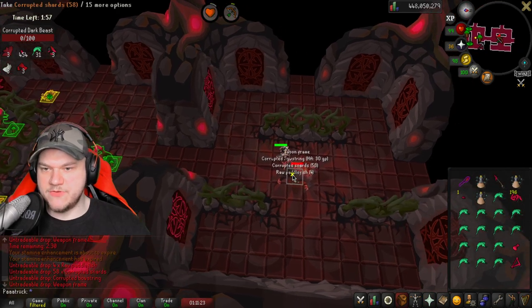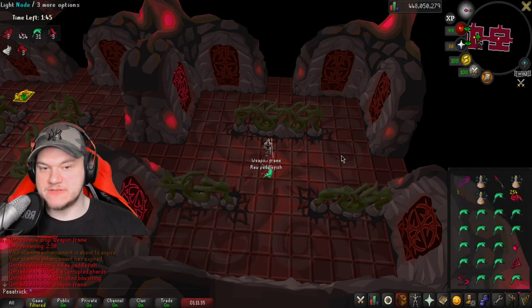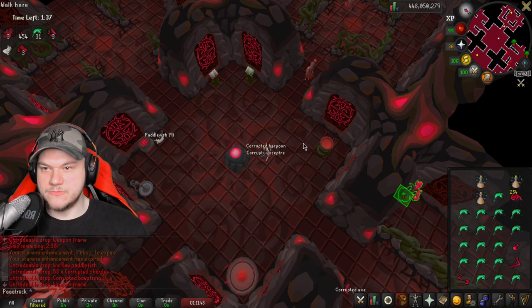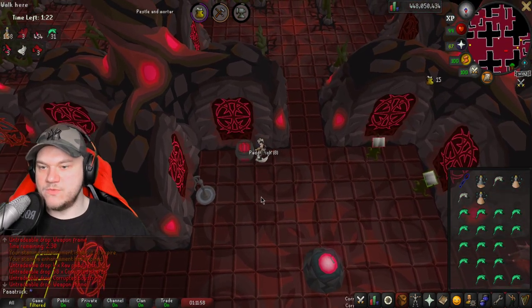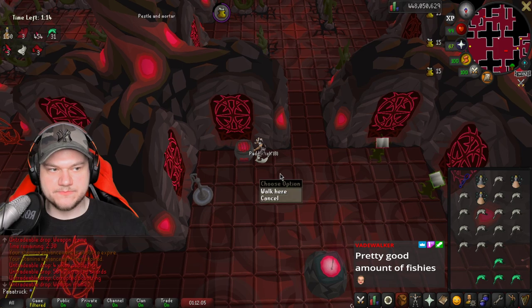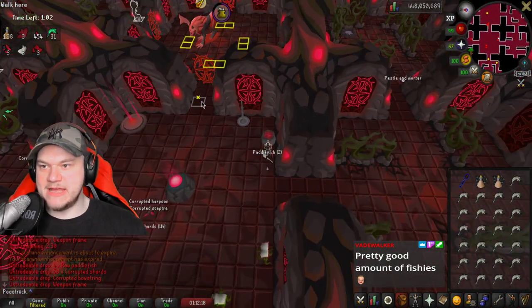Now time for the boss prep. Make sure to get the weapon frame if you don't have the proper weapon type, because you need two weapon frames. We got everything, go back, drop the corrupted scepter, drop the harpoon, then go ahead and make the perfected bow and the perfected staff. After that you can drop all your crystal shards — you don't need them anymore. Then cook the fish you got, grab all the fish on the floor that you dropped at the beginning, sort the inventory and that's it — that's the prep for the boss.